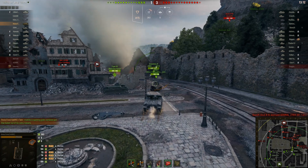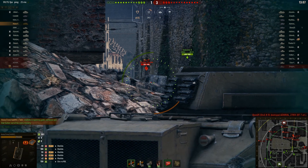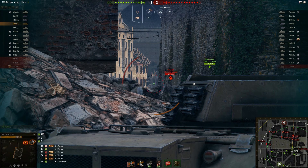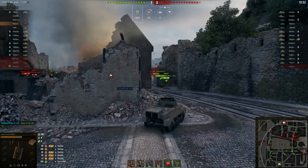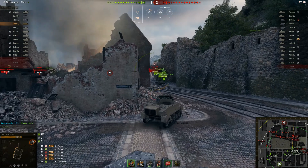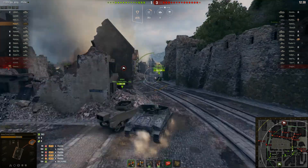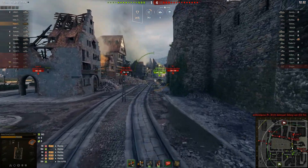The T40 is a tank destroyer based on the M3 Lee — basically the turret removed and a gun mounted in the middle. It has a relatively wide arc, which is good, so he can take an angle on the corner and still get his gun aligned. He's found a spot where he can shoot over the rocks while waiting for an enemy to be on the other end of his shell. He's already lost a bit of health to the Matilda so he'll be watching that carefully. He doesn't have a lot of health, but the Matilda seems to be falling back so he's pushing up to see whether he can get any more damage.